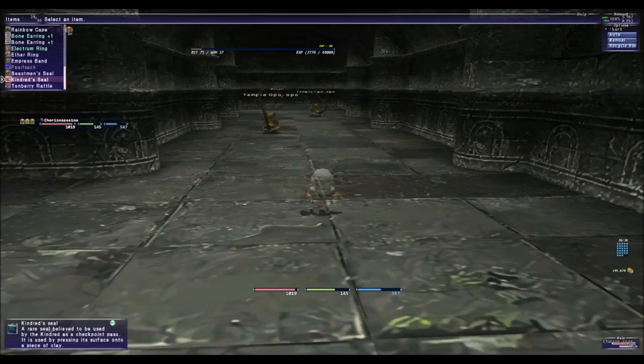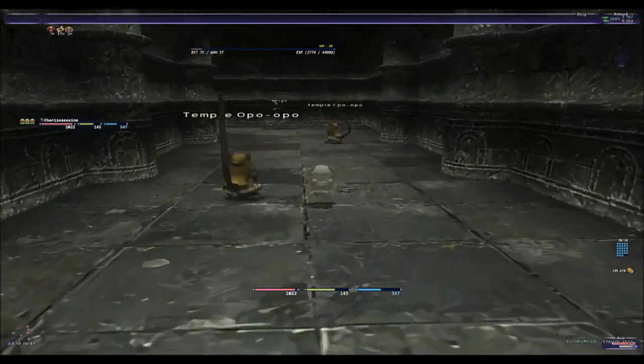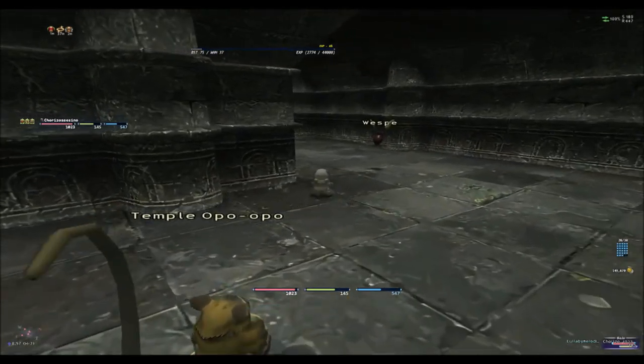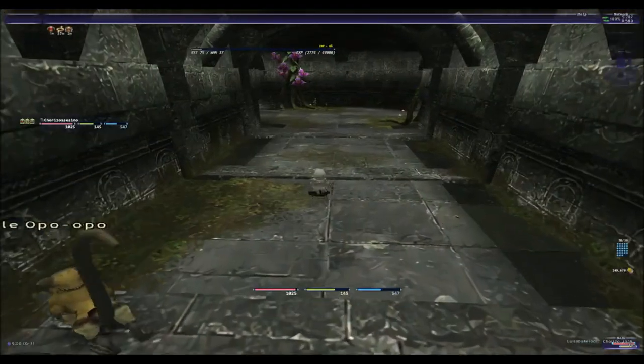Hello ladies and gentlemen, today we are going to go and get the paint resolved. We are going to need the Ugapi key that is dropped by the Tomberry cutter. After we get the key, in the first map, we are going to head over right here.